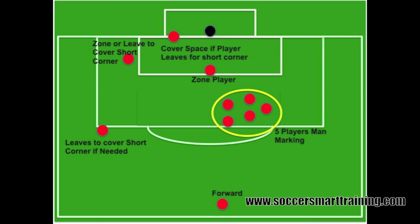You're never going to play two against one on the short corner. This is a nice way to have one player on the near post and one player playing zone in the middle, with five players marking up man-for-man — a combination of zone and man-for-man defending.